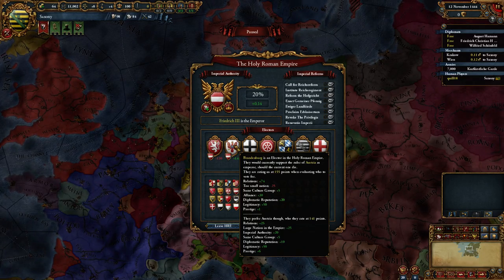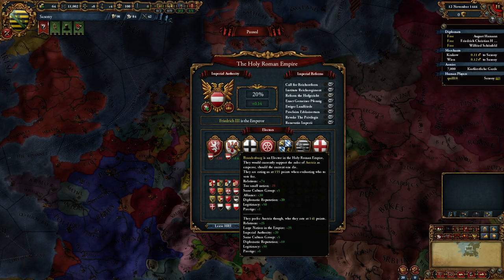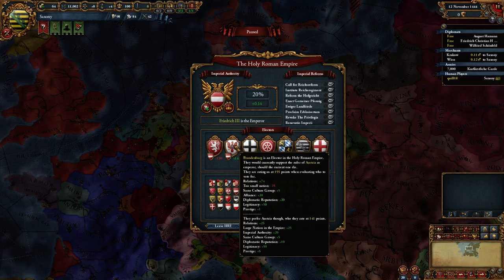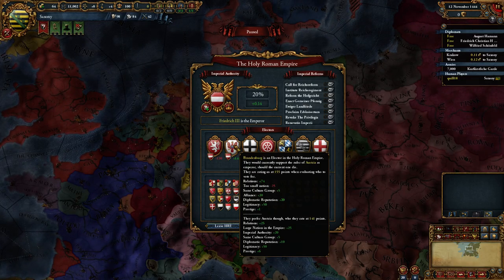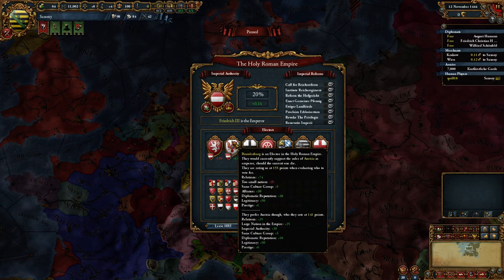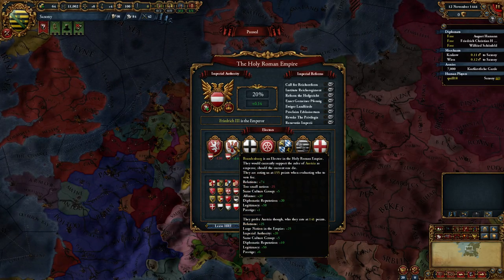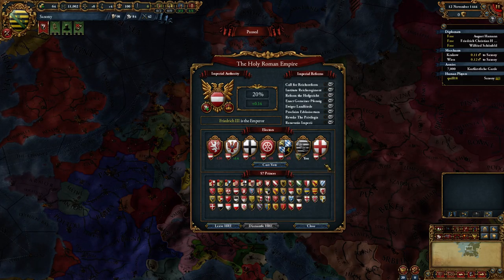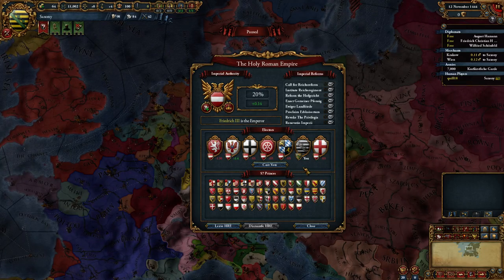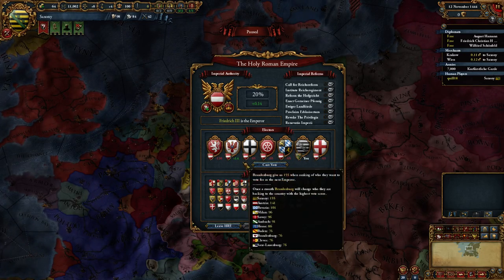Royal marriage gives a 25% boost to relations and also shows up as a plus 10 modifier in vote rating. I definitely recommend checking eu4wiki.com and looking up the Holy Roman Empire for a massive list of all the different modifiers that affect whether someone votes for you. We've got a plus 14 here — Brandenburg will now vote for us. If we also ally Mainz, and send them a diplomat to improve relations, those two people will vote for us. Combined with our own vote, when Friedrich dies, we will likely be elected Emperor.